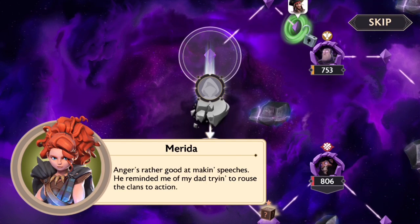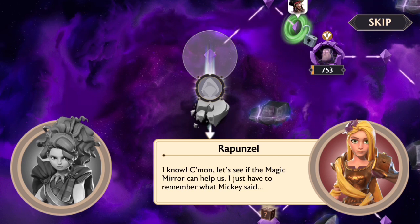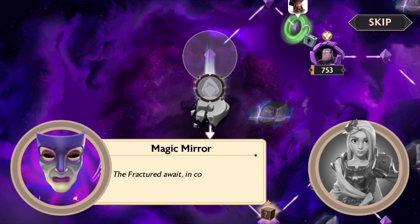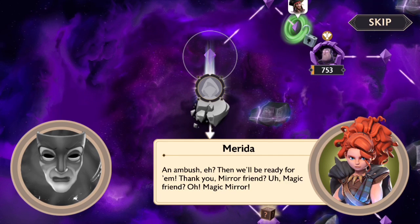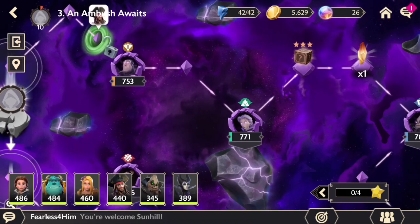Anger's rather good at making speeches — he reminded me of my dad trying to rouse the clans to action. Come on, let's see if the magic mirror can help us. I just have to remember what Mickey said. 'Magic mirror in the void shows how the fracture can be destroyed. The fracture to wait in corners far flung — you'll be the bait for a trap to be sprung.' An ambush — then we'll be ready for him. Thank you, magic mirror.